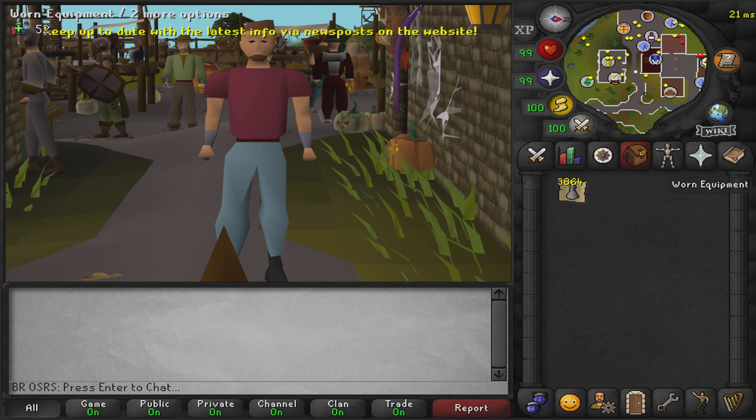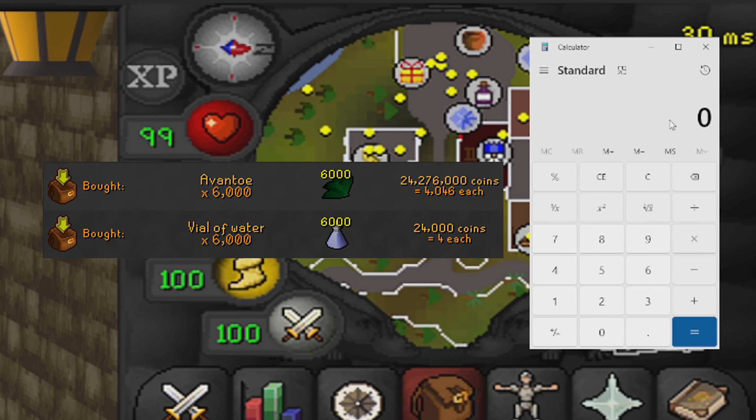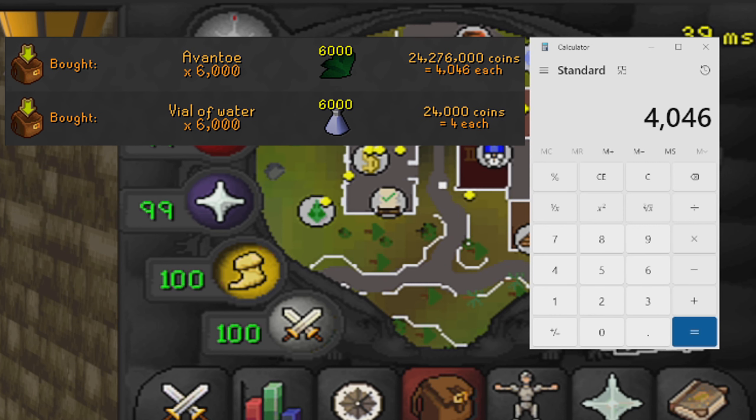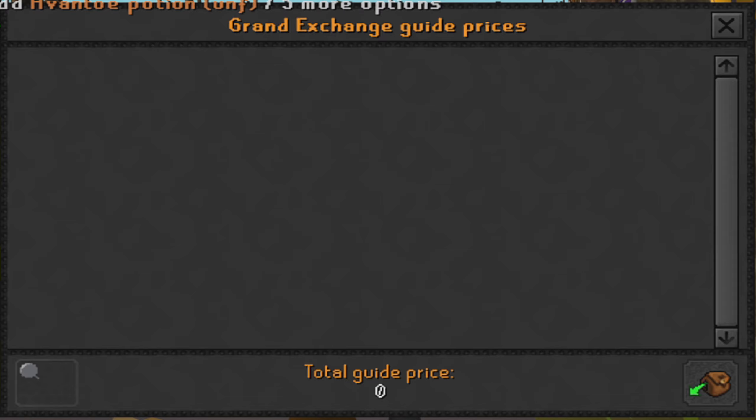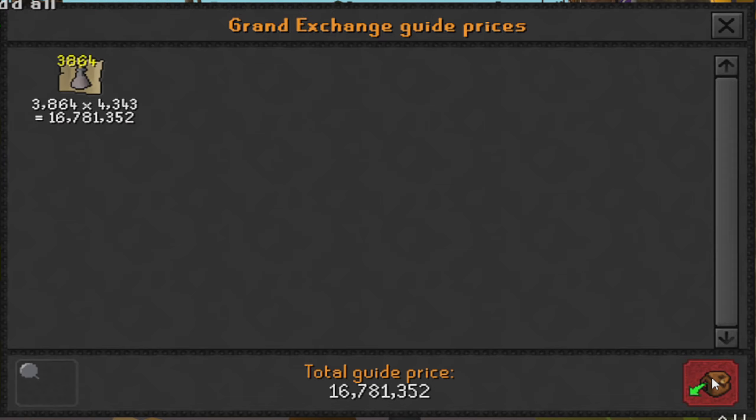The price we paid per avantoe was 4,046 coins. Times that by 3,864 potions mixed, which comes out to 15,633,744 gp. Then we times 3,864 by the price of one vial of water, which was 4 coins, giving 15,456 gp. Adding those together, our total investment for this video was 15,649,200 gp.